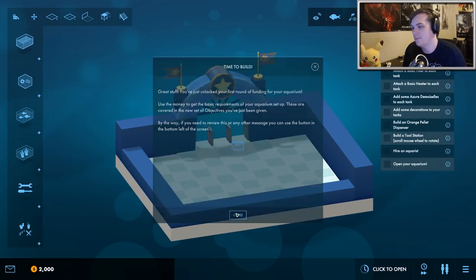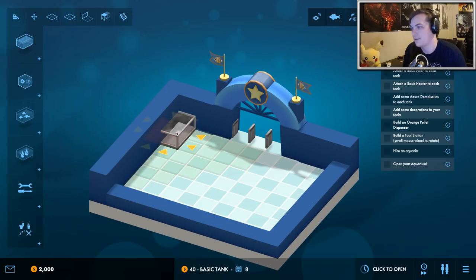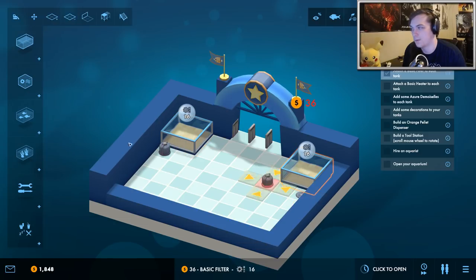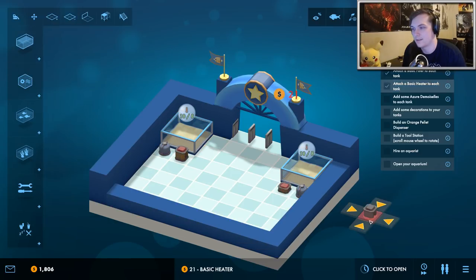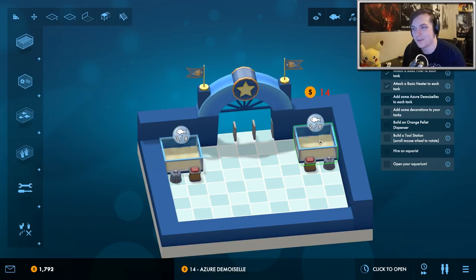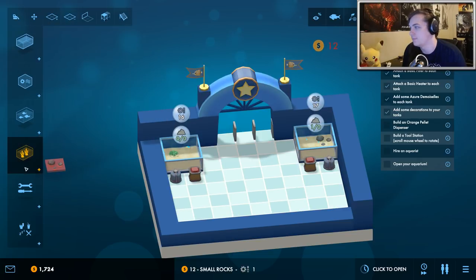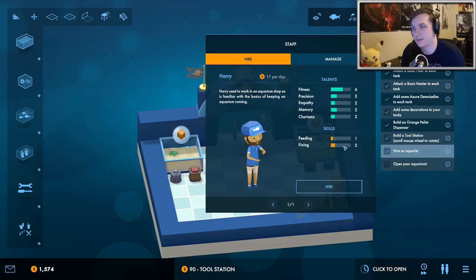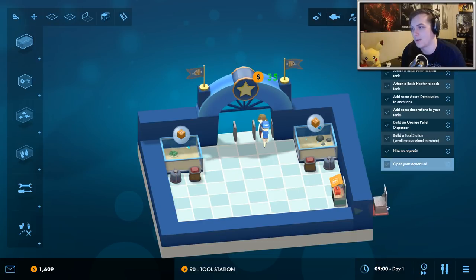The first objectives are completed and now we need to build our fish tanks. We'll put some fish in here. Let's go ahead and build some basic water filters and some heaters to make it so the fish don't die. Now we can make our first fish. Then we'll add our pellet dispensers which is the fish food, and the tool stations in case anything breaks down, and we'll hire our first employee and then open our aquarium.